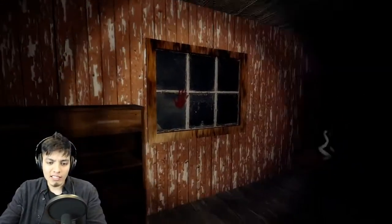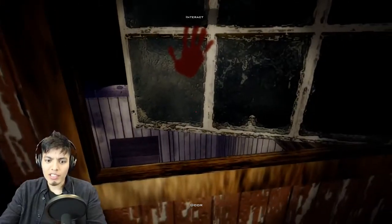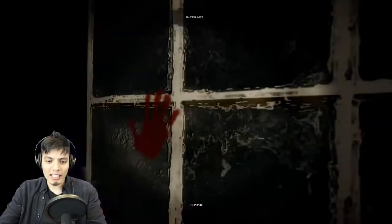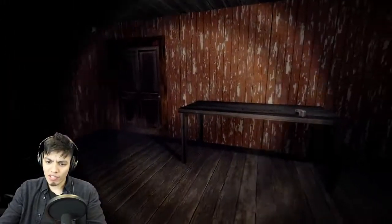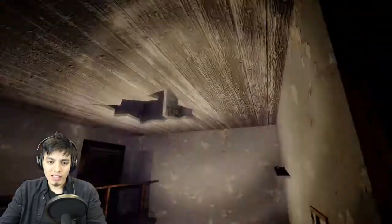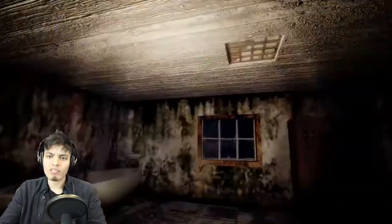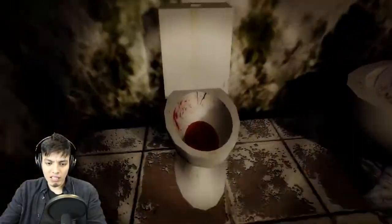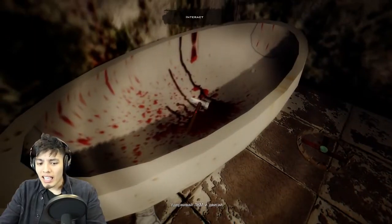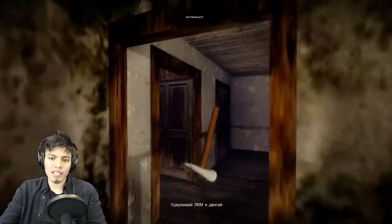F for flashlight. Oh god, there's a bloody handprint on this window here. Oh, we could open the window. Can we jump out? Let me out of here. I'll jump out if I can, but I guess we can't. Let's go explore the house. The graphics seem to be getting better and better, which is pretty cool. There's blood in the toilet. Oh, there's a hammer here. We grabbed the hammer, so let's go break those boards up there.